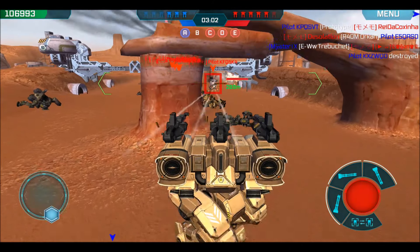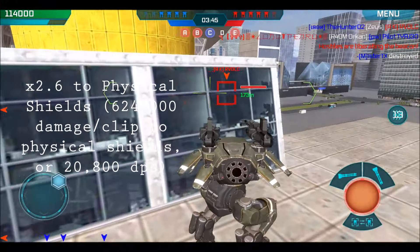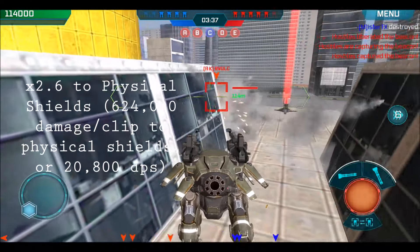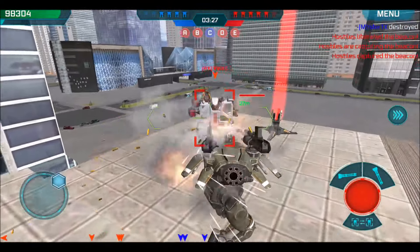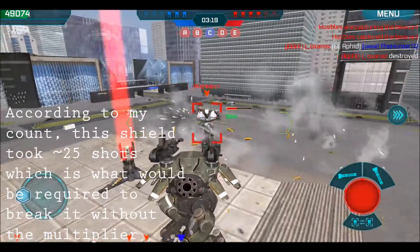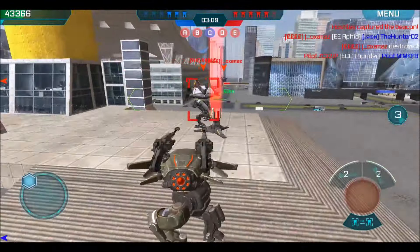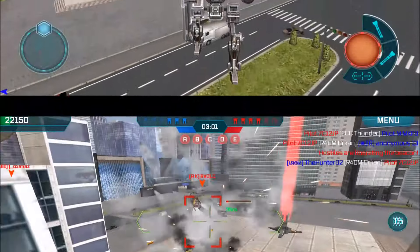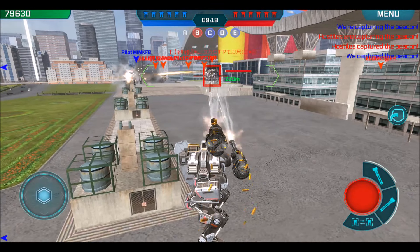I don't think they're going to change their minds and do a shorter range one. I also wanted to see if it did increased damage to physical shields. The damage on the left is what it should be doing, but according to my count on this Galahad, it took 25 shots from my carnage — which is how much it should have taken with no shield multiplier. So I think they may have gotten rid of it because it already has abnormally high damage.